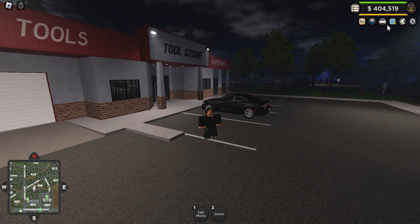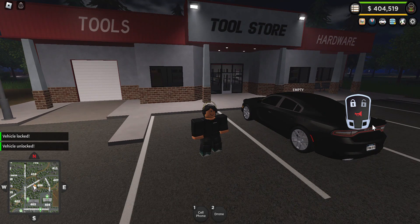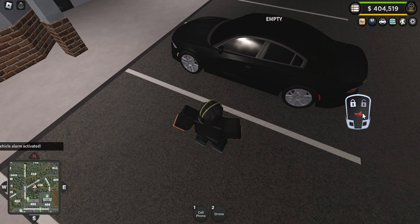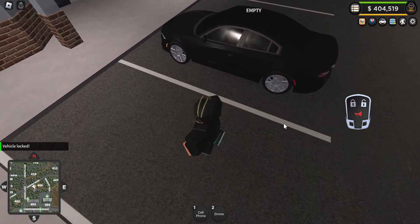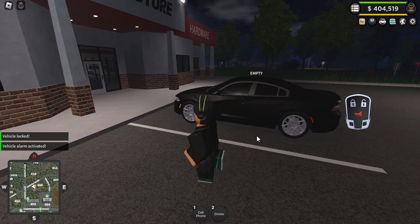Next up: key car locks. You have vehicle locked, vehicle unlocked, and a vehicle alarm as well, which is really nice. So if you don't want people getting into your car, you can just lock it now, which is really good and will make for some great roleplays.